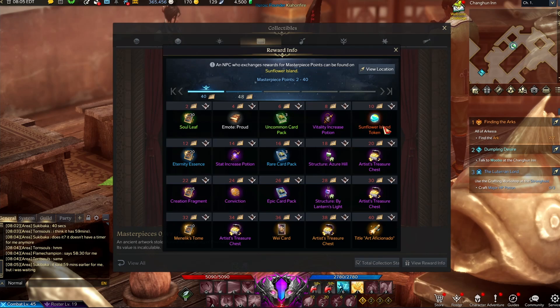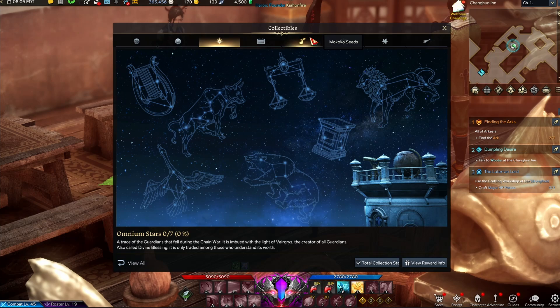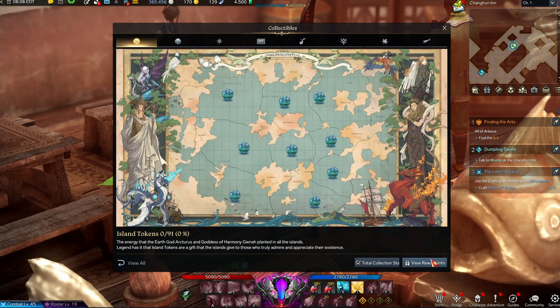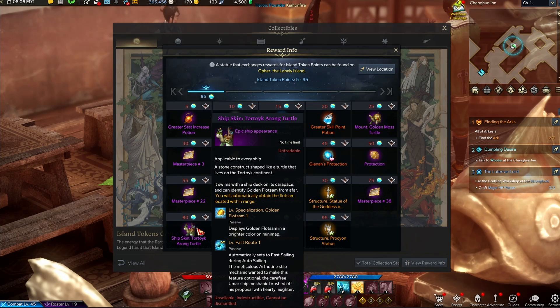That's why I wanted to talk about collectibles, especially starting with Mokoko seeds — it's going to chain into each other and you might as well start collecting while you're doing it. They're scattered all around the world, you get enough and you collect some rewards. This game is very rewarding — you can get lots of things for lots of things. All these different collectible areas give you different things, even island tokens. Completing islands you can get a golden turtle mount or even a ship skin for the turtle.